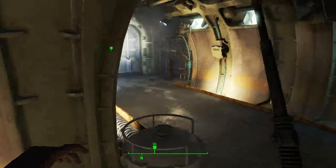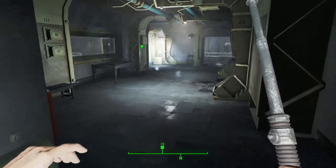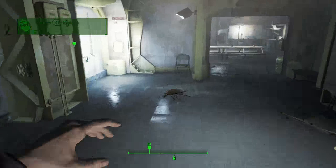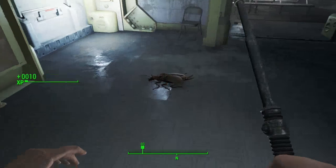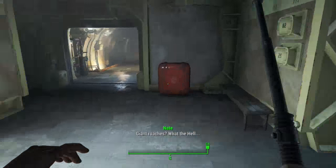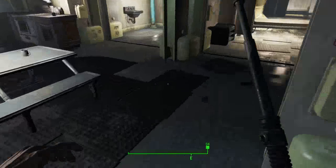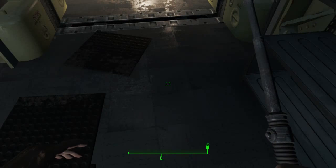We're about to encounter our first lot of roaches. Animals give you meat and the meat is very important because you need them to cook. You need to cook meat now because you need to satisfy your hunger on survival difficulty.